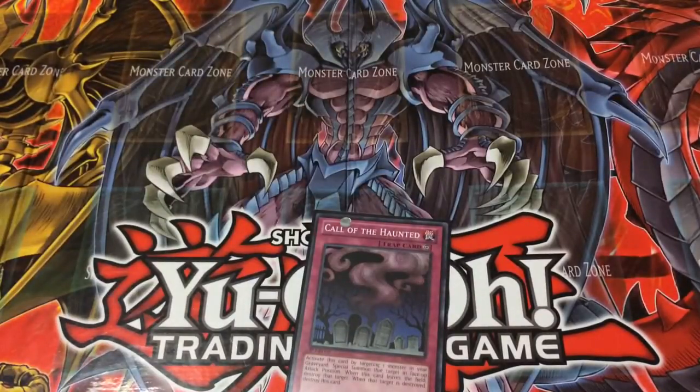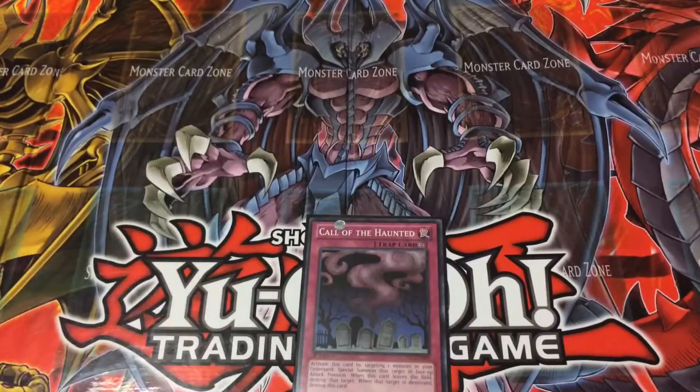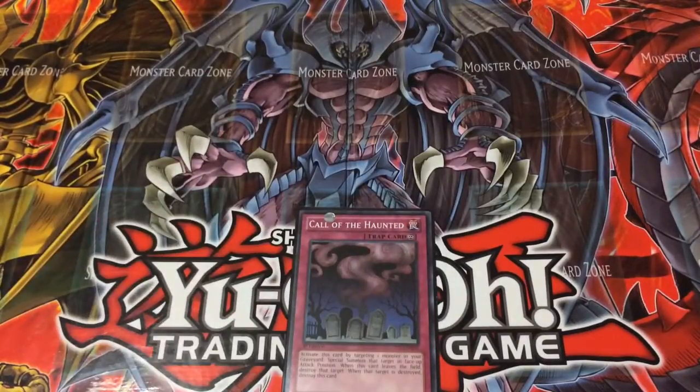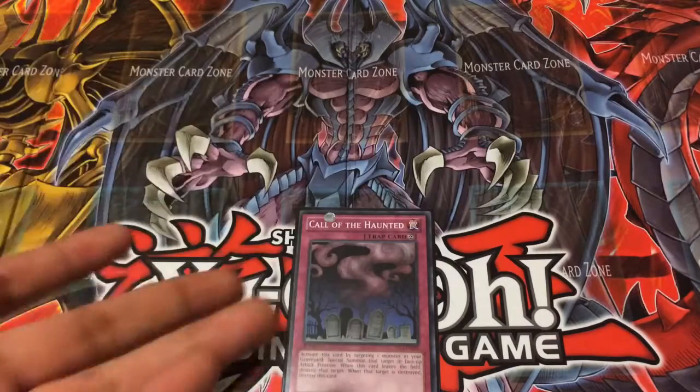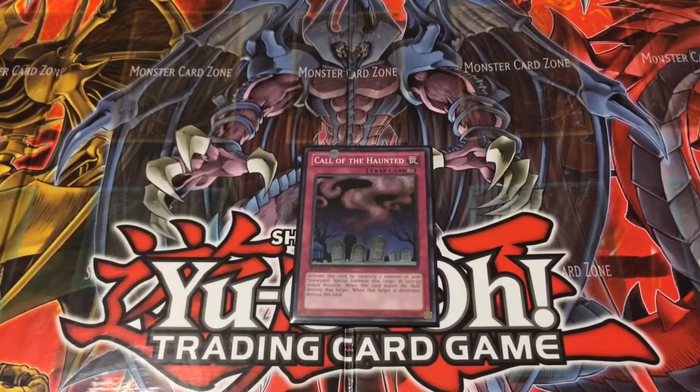So basically what Call of the Haunted does is it brings any kind of monster. You target one monster — it can be level 5 or higher or lower, level 4, 2, 3, whatever. But if the monster says it cannot be special summoned, you can't use Call of the Haunted on that monster.